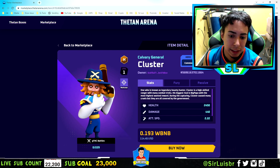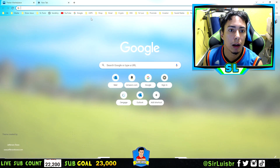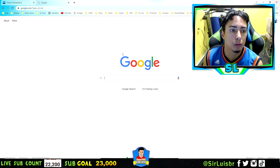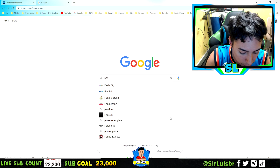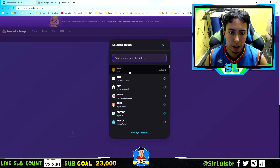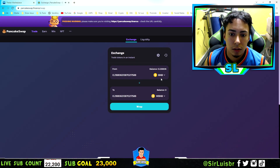So what would I need to buy this? I would need wrapped BNB. You can easily go to PancakeSwap and swap your BNB, or whichever token you guys have, for a wrapped BNB. So let's go to PancakeSwap real quick and switch my BNB for wrapped BNB — as you guys can see, BNB for wrapped BNB.